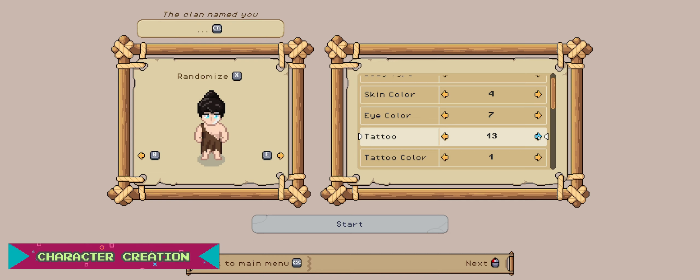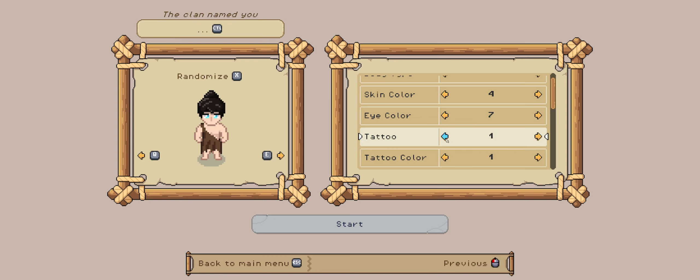As soon as I log in it's time to create my character. The character creator in this game is pretty decent — there are a lot of options, a lot more than I was expecting, and they look really good. You can make a really cool looking character. I love especially the facial tattoos and all the color options. It just looks great, works really well, and I'm really happy with it.